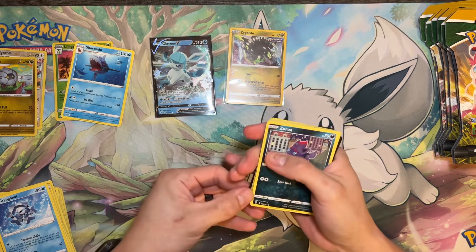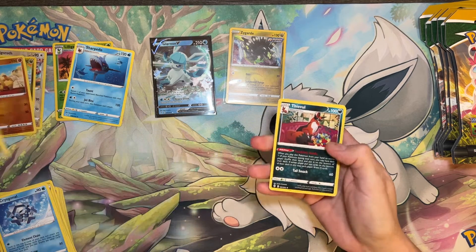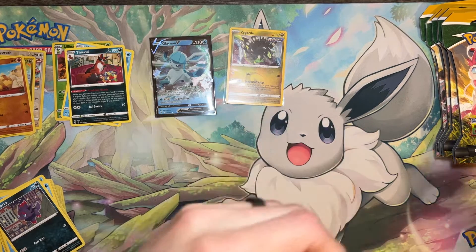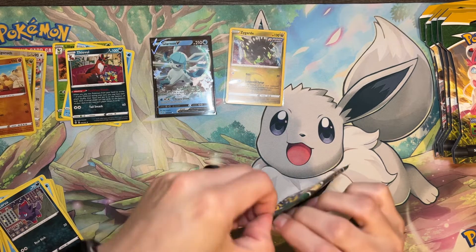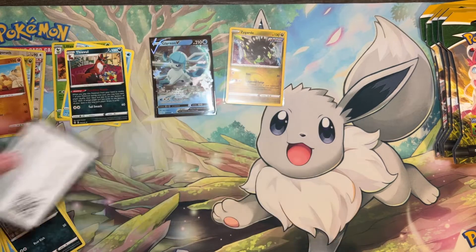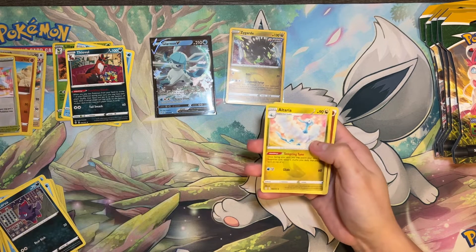Yeah, if we could pull an Altaria from here, that'd be pretty crazy, but you never know. Baby Hippopotas Reverse, Thievel Rare. We got a Lopup, Bagon, Lilio, Lotad, Teddiursa, and Reverse Shopping Center.